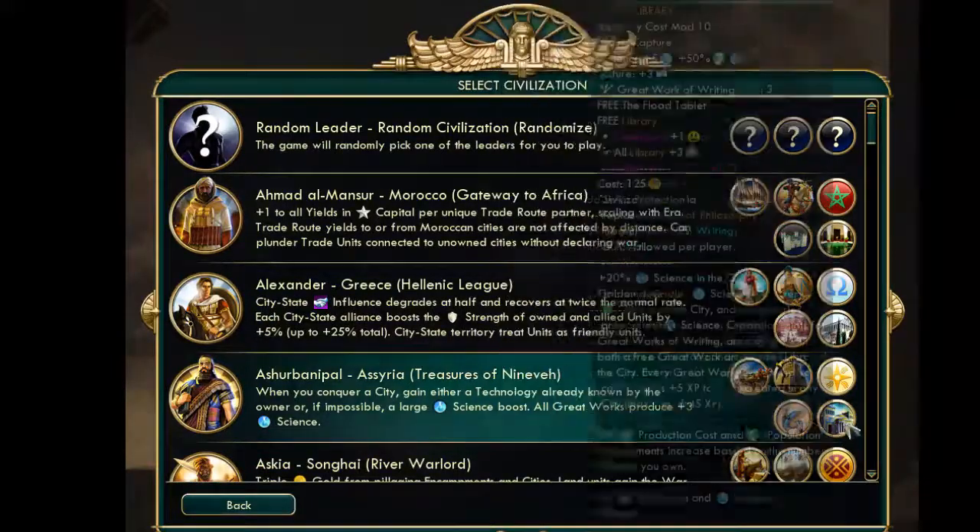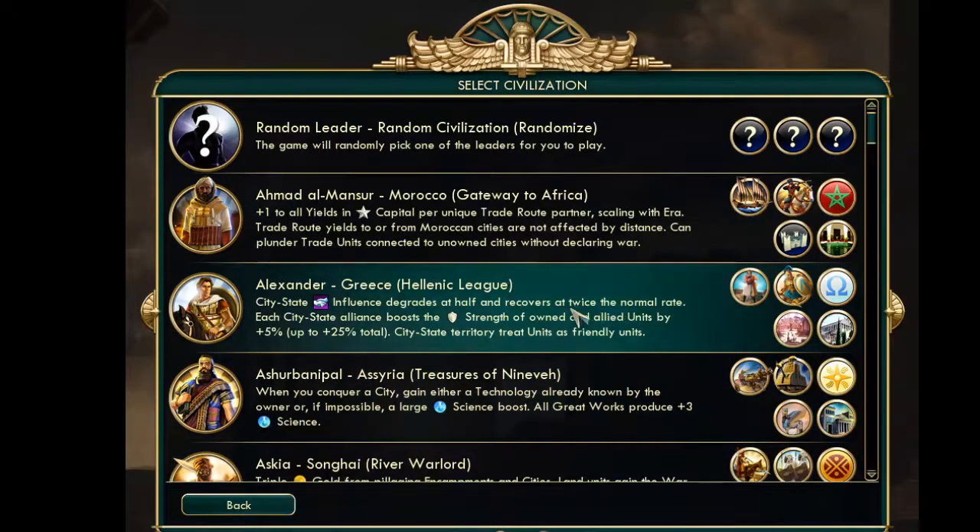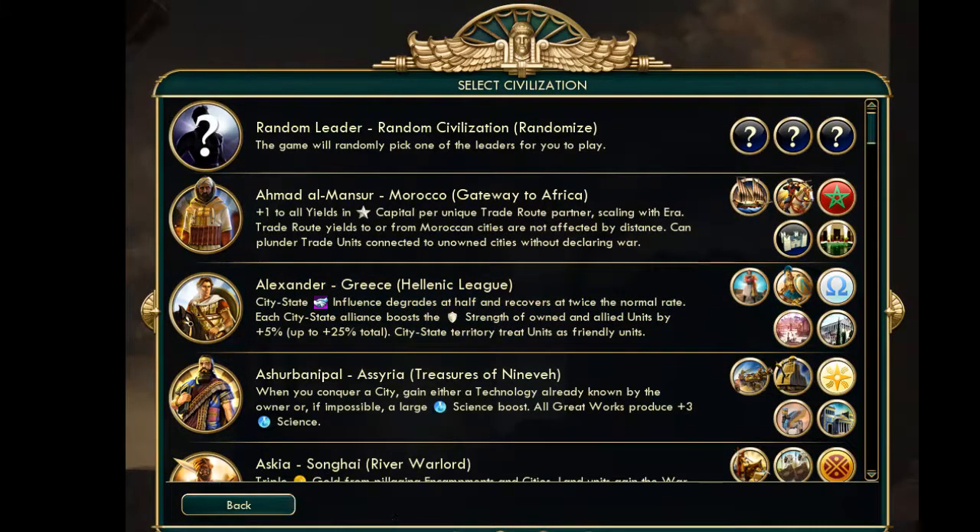So by early Classical era — depending on how you tech — you basically have access to all of this, and by Medieval you will have all of it. Hopefully at that point you'll be snowballing. Assyria is very strong early on. I will talk about Assyria in more detail once I actually play the CIV. Some of their unique abilities got changed a bit, but I'd have to open my browser since I don't have it all memorized.